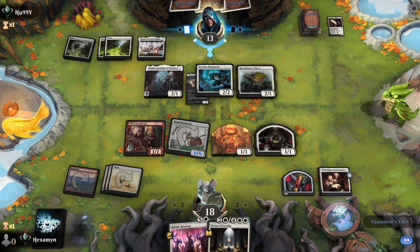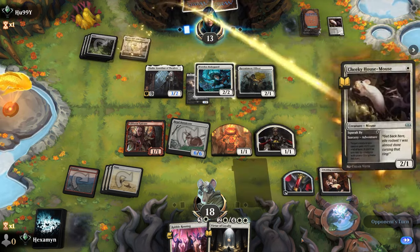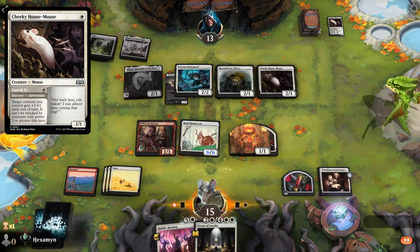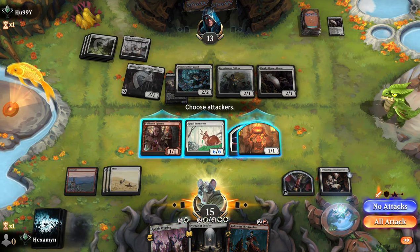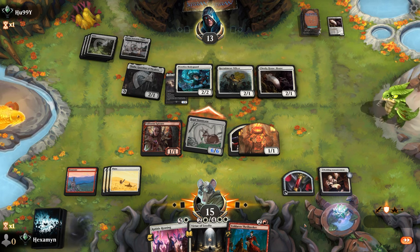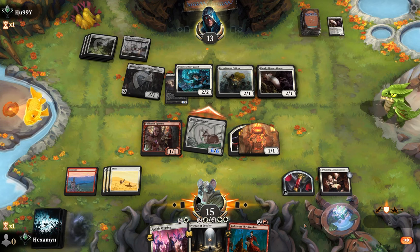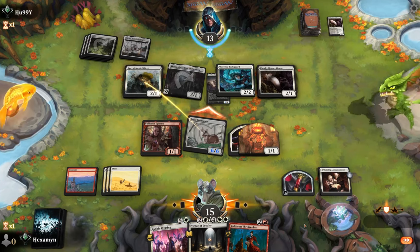Opponent uses Squeak By to make their Thalia a 3-2 and attacks — we drop to 15. There's a Thrillseeker; the best action is attacking with the bunny while holding Virtue of Loyalty to create a 2-2 at instant speed. If they triple block, they'd lose all their creatures. If they don't block, they could go down to 6. With Thrillseeker, if they take the damage we can play it post-combat and fling the bunny — which would be a 9-9 straight at their face for lethal.